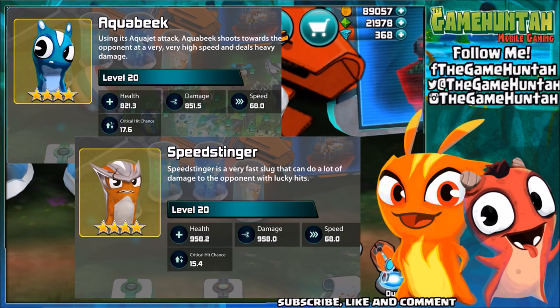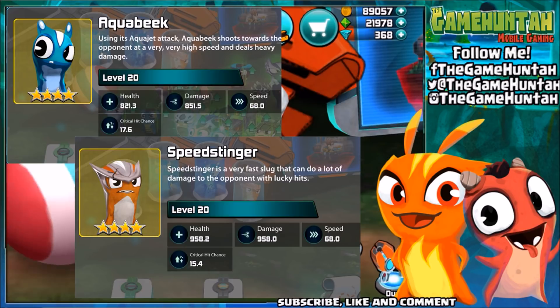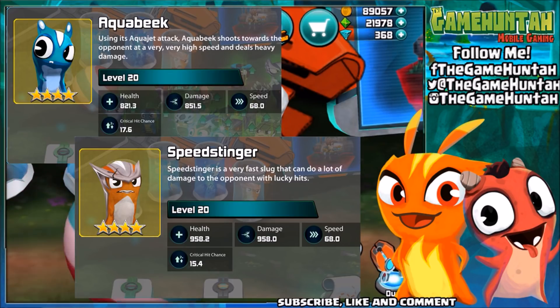I'm really surprised — I really thought Aquabic was much better. So we got a clear winner. Aquabic shoots towards the opponent at very high speed and deals heavy damage, but the damage Speed Stinger does is a lot more — almost 107 more. Wow, that's ridiculous. So the winner is Speed Stinger.